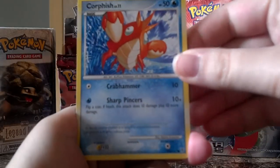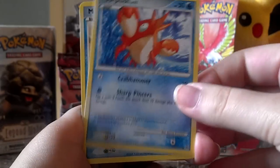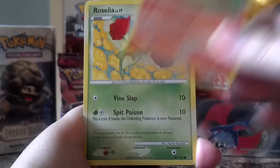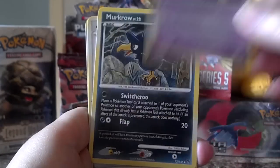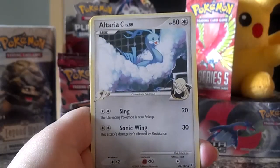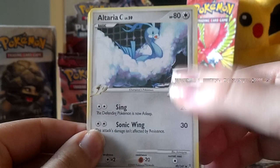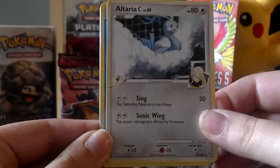Let's start with Corpish — let me refocus the camera on him. Mudkit, Growlithe, Roselia, Baltoy, Murkrow, and an Altaria, which is a gorgeous, gorgeous card. I really like the drawing there with all the fluffiness of the cloud. Very nice.